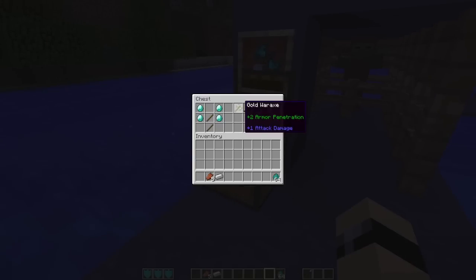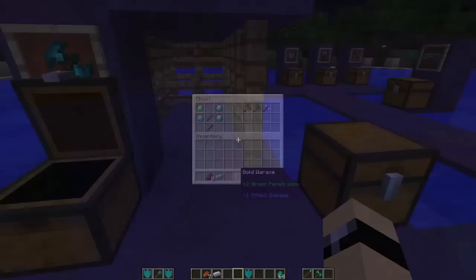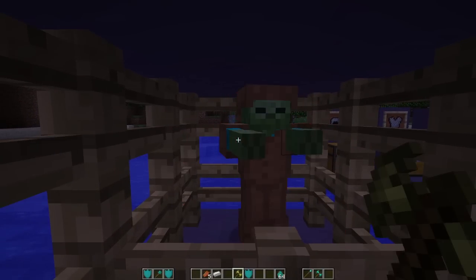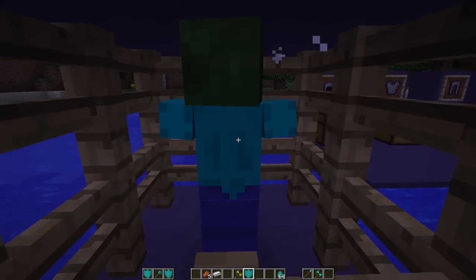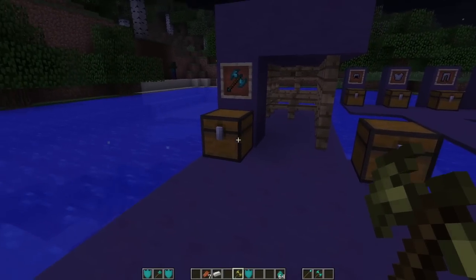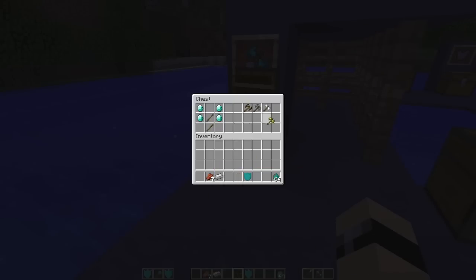Next up are the war axes, which have minus one overall damage but plus X amount of armor penetration. Gold has the highest armor penetration, but I'm going to use the diamond war axe. War axes are crafted similarly to the shield but with four diamonds and two sticks — it's on screen right now if you want to look. The war axe has armor penetration, so I spawned a zombie with armor. It took four hits with armor and four hits without, so it probably means it can break or cut through armor faster.